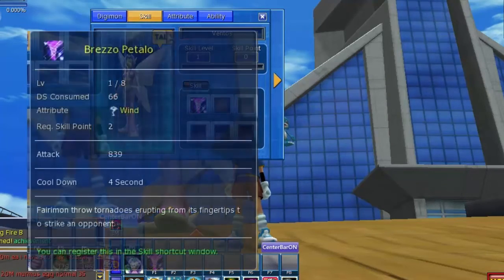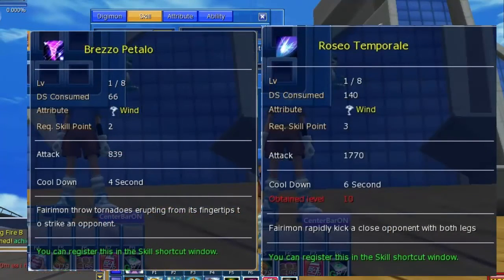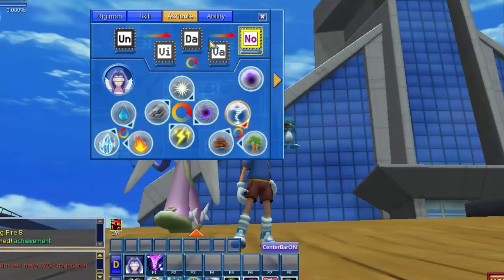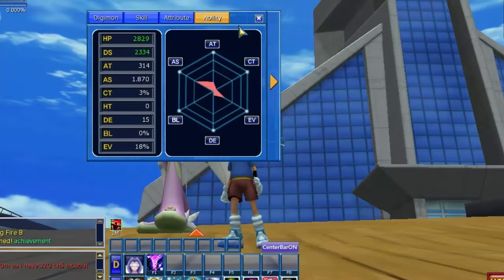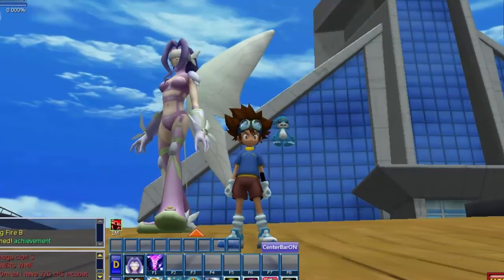Her skills are Bresso Petalo at level 1 and Rosio Temporale at level 10. Unfortunately she is a non-type Digimon but her attribute is wind. Here you can see a list of her abilities, and her evolution line is just Fairimon.